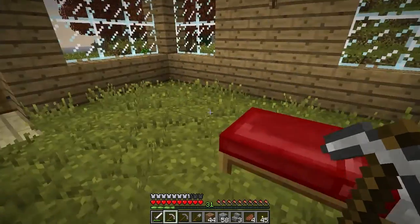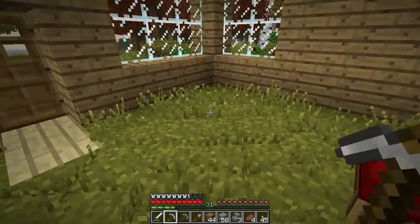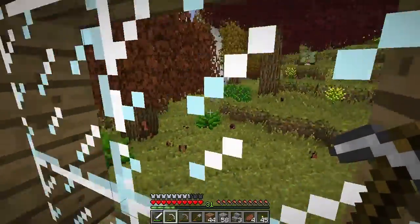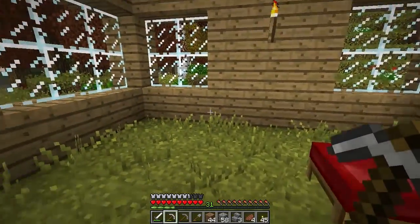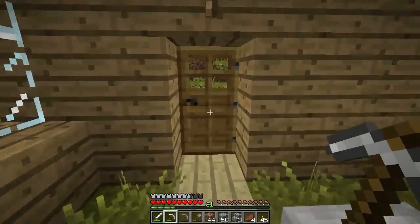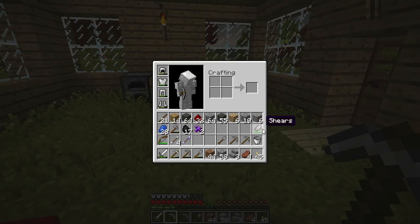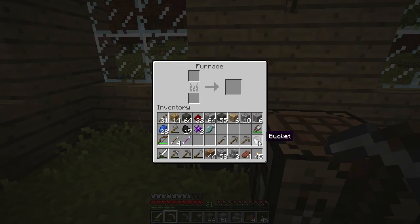Hello and welcome to episode 12 of Life in the Woods in Minecraft. My name is Jim. Today, between the episodes I went down into the mine, did some mining and I did find some iron so I could make some extra buckets. Let's go ahead and start smelting those.